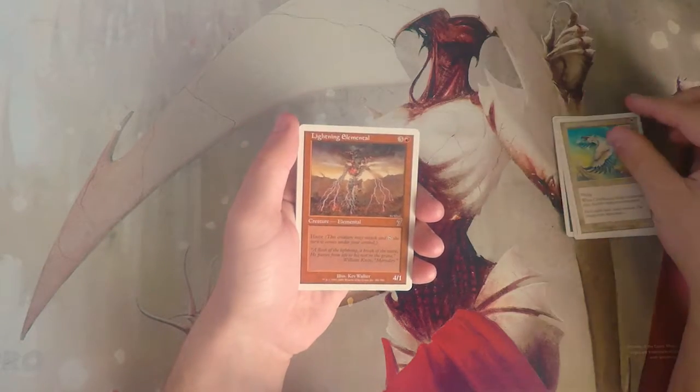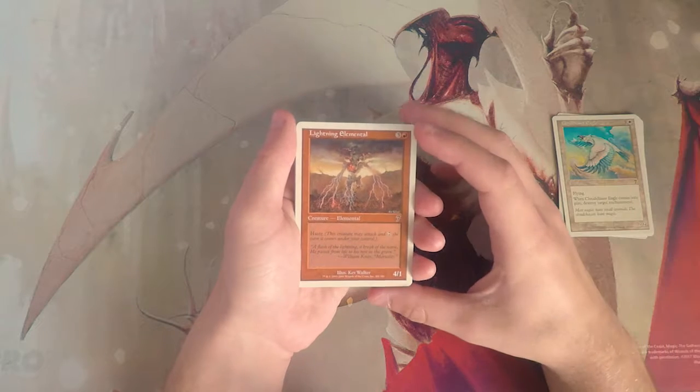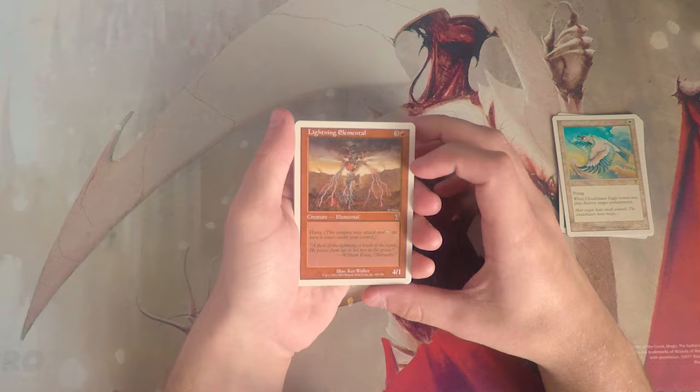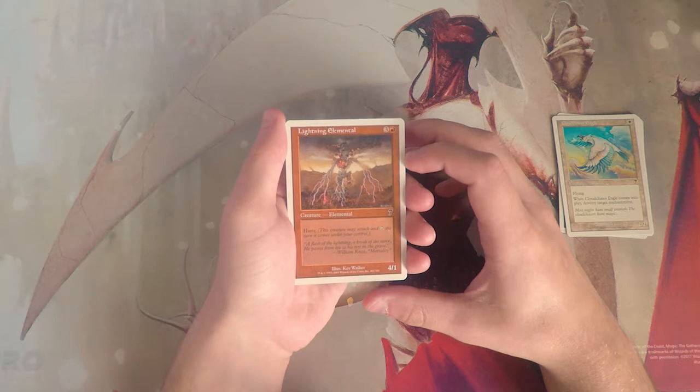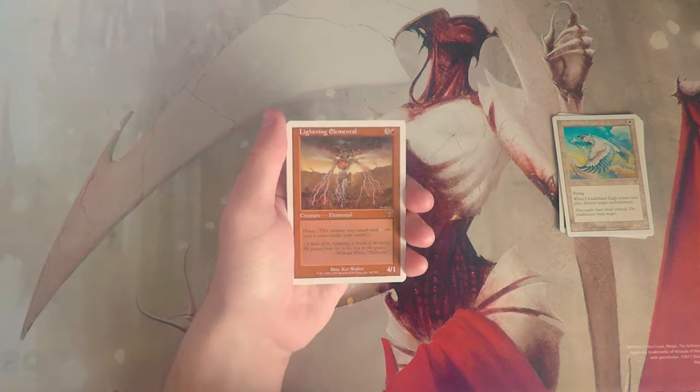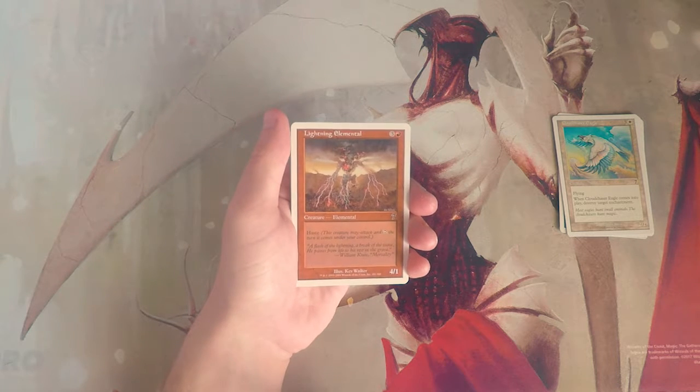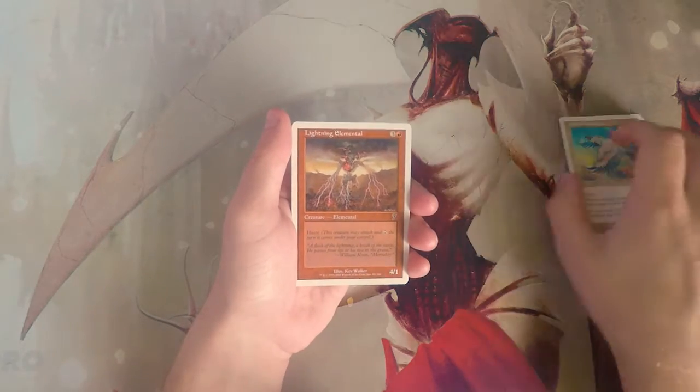Lightning Elemental is a 4/1 for three and a red with haste — just a big beater that comes in and swings for a lot of damage. It will probably die, but it's kind of a four-mana removal spell because they do have to deal with it. It's a pretty big clock, so I do like that.